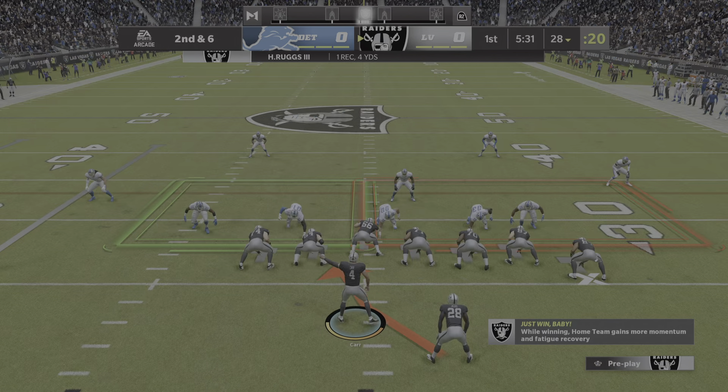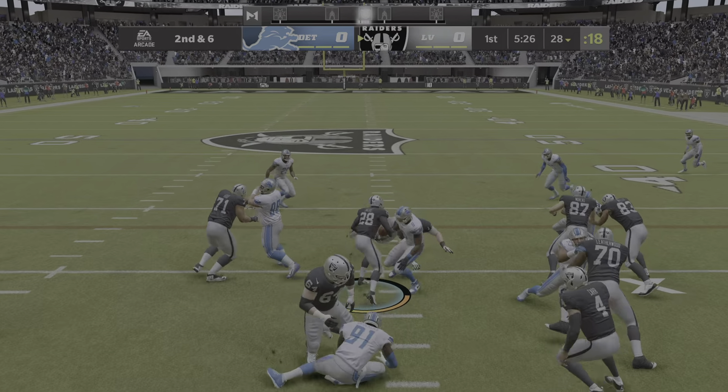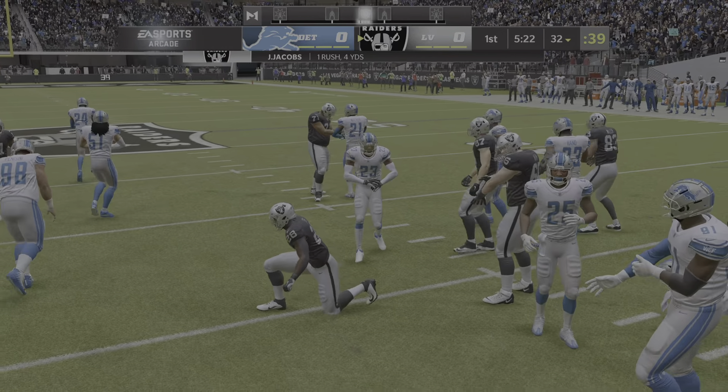Four yards, the result of the first play from scrimmage. Second down. First carry for Josh Jacobs, and he'll get about four across the 30 to the 32.